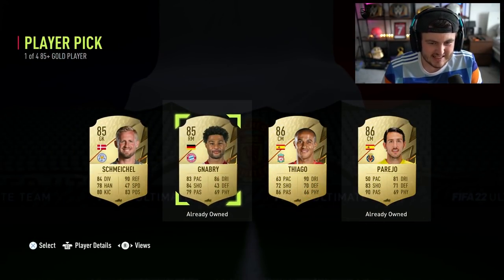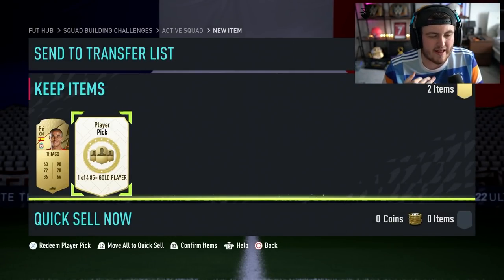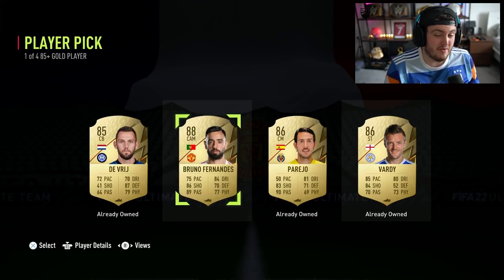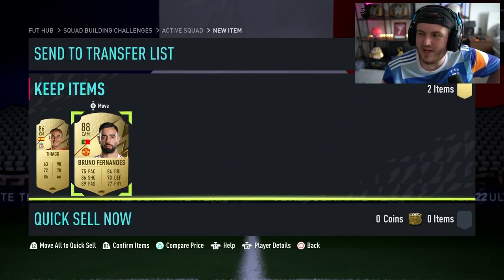First one — an 86. Not a great start at all, quite rough. Second 85-plus player pick — it is better, not by a large amount, but it is better. An 88-rated Bruno Fernandes. Not a great pair of player picks right there. Hopefully we can get better on share play for other people.